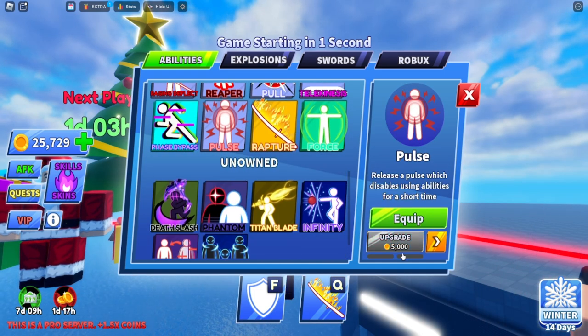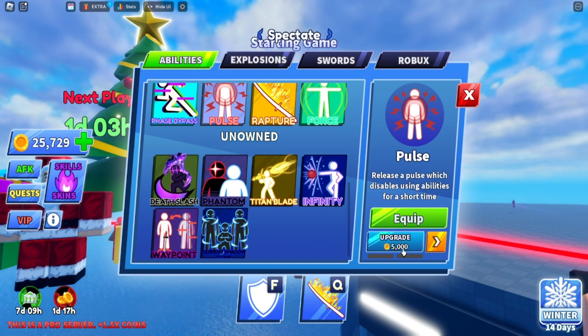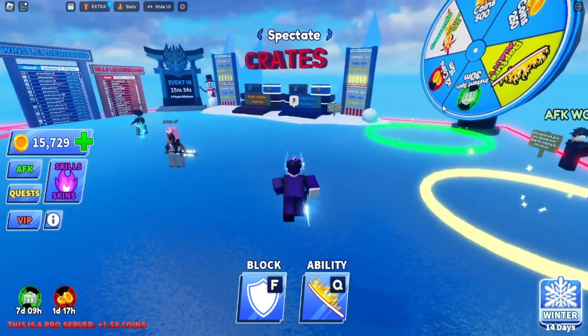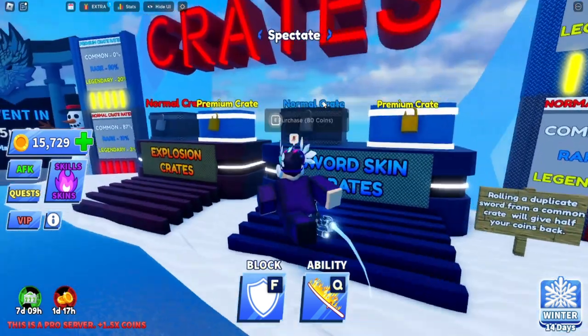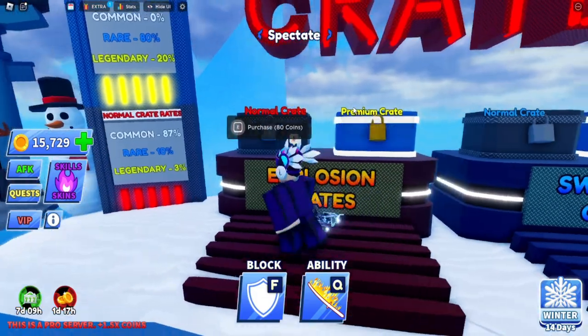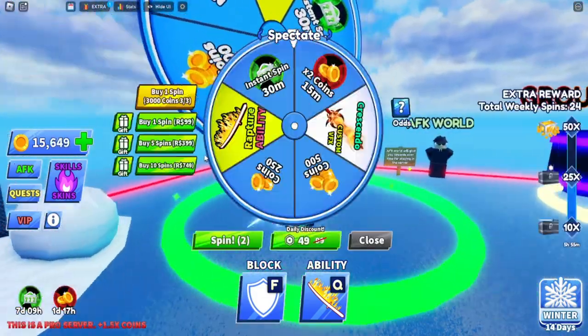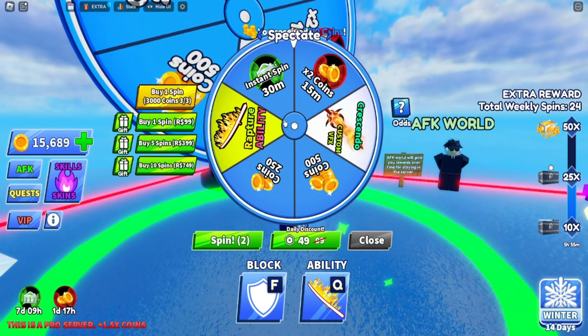You can upgrade abilities as well — for example, I can upgrade Pulse with 5,000 coins and it's now max 15,000 damage. Other abilities cost Robux or come from packs and spins. You can also use coins to purchase crates such as the normal crate, for both explosion and sword, and once you purchase that you can unlock new swords.